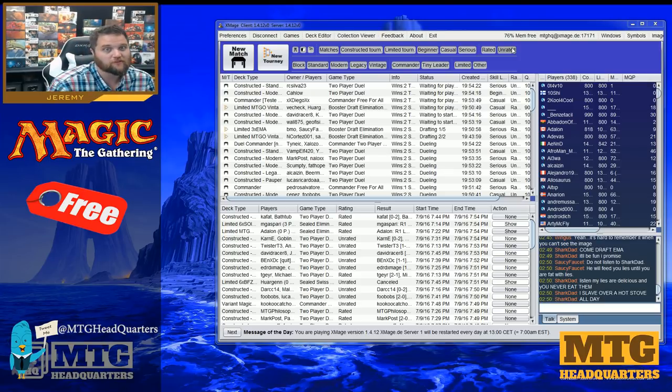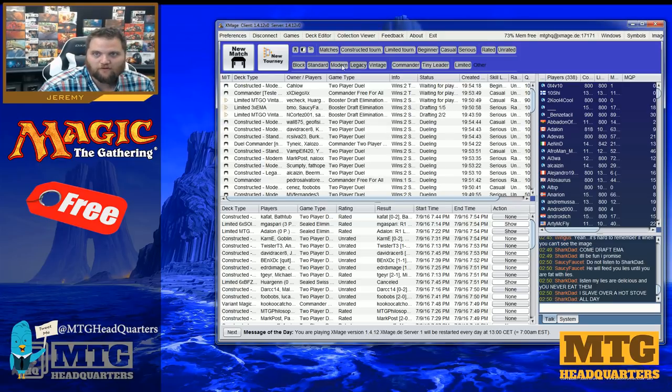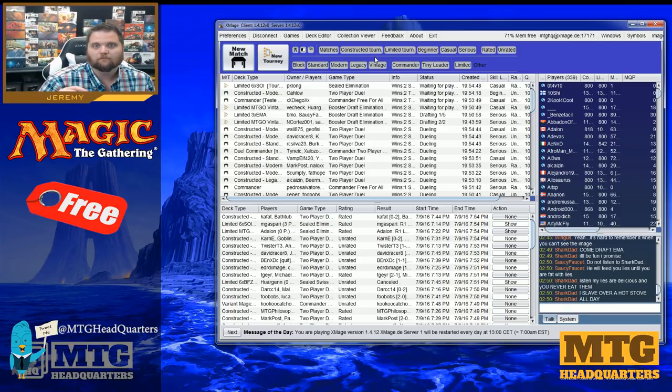You can draft for free, and I'm actually considering uploading some content on the channel using xMage. I'm not sure what the legalities are — I'm sure Wizards doesn't love it — but you can run tournaments in tiny leader, commander, vintage, legacy, modern, standard, block, and more. It's very utilitarian in its look and feel but seems like the most robust free option.